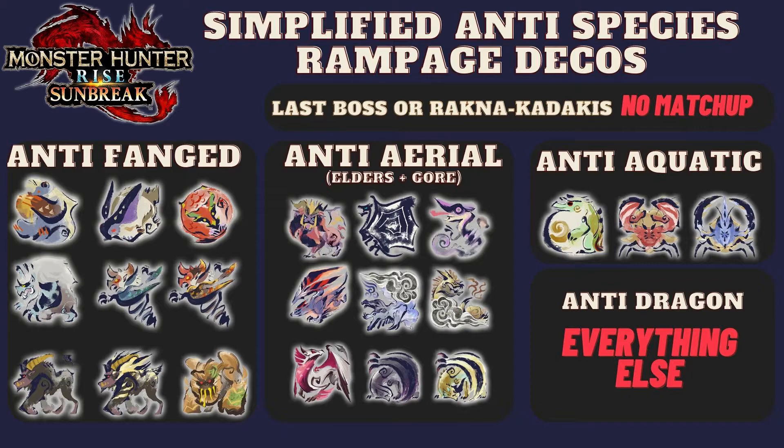And for Anti-Aquatic, you really just want to go for three. It is the Tetranadon, Daimyo Hermitaur, and Shogun Ceanataur. And if it is anything else, use Anti-Dragon.